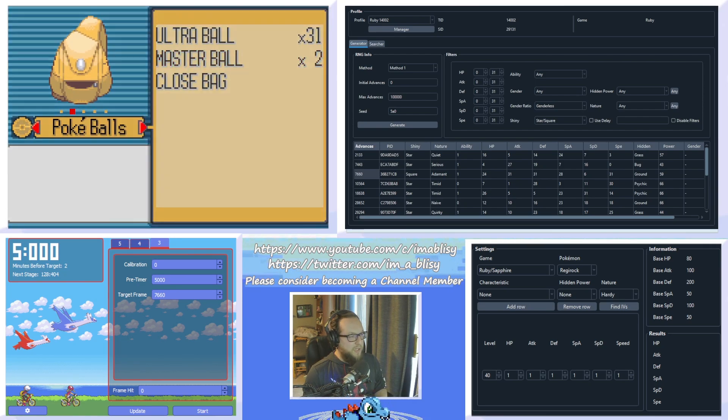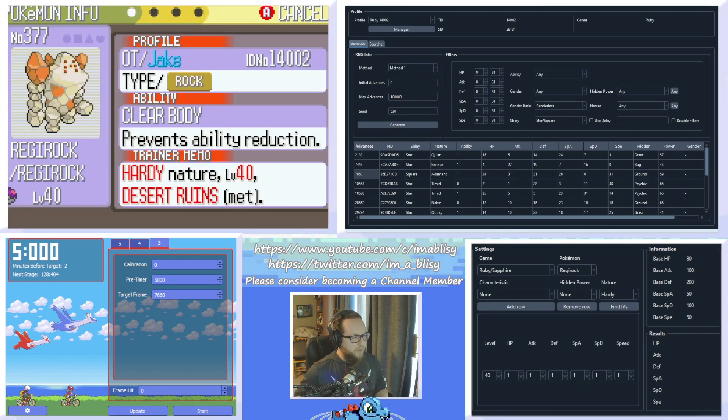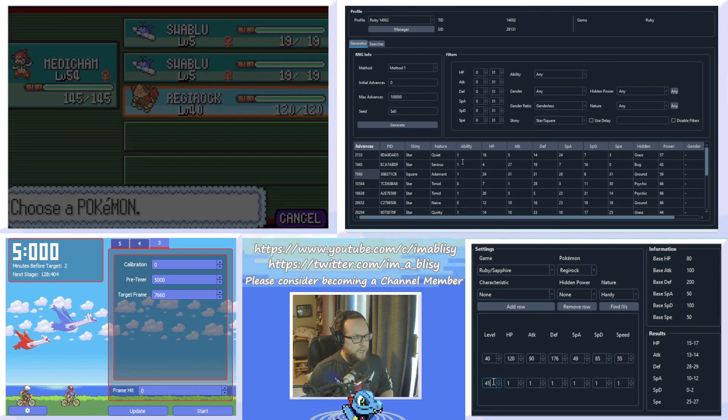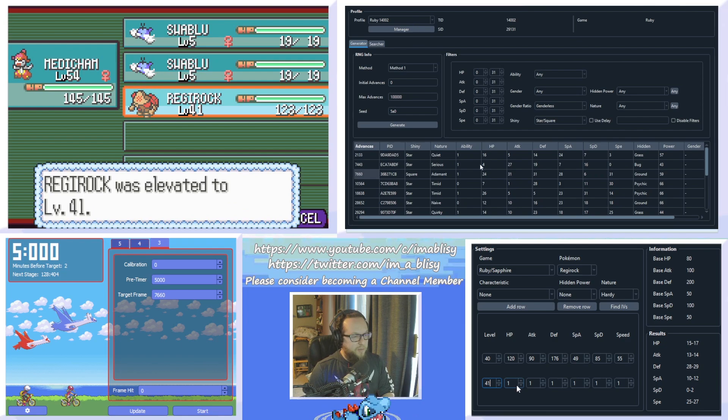So I hit A to encounter Regirock and we are going to see a non-shiny Regirock — and that's okay, we intended to miss the first time. Since I have a Master Ball, I'm just going to quickly catch it. Now that we have it, let's take a look at Regirock's stats and input them into the IV calculator within Pokefinder. It's level 40 and it's a Hardy nature. Type all the stats in — 90 HP, 178 attack, 196 defense, 49 special attack, 85 special defense, and 55 speed. Then we click Find IVs.